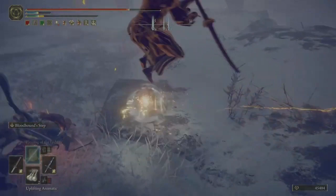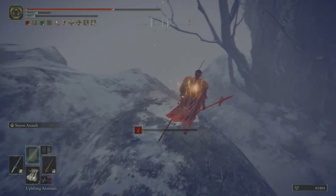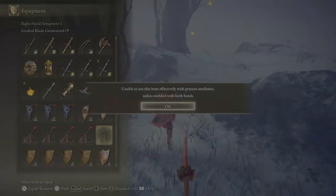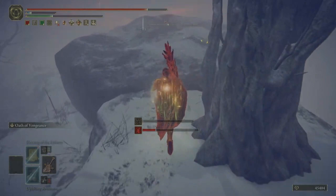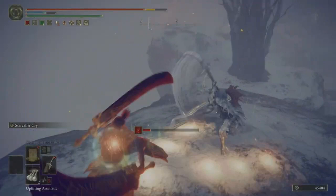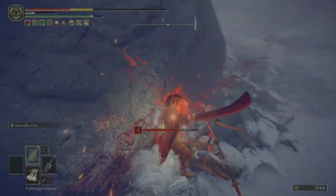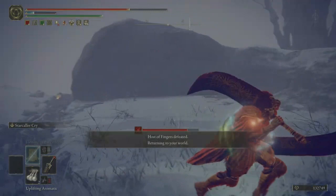Here I'm swapping to the bloodhound step dagger so I can essentially run and try to get some cover and distance and hopefully separate them. At this point I'm looking around at the environment and I notice there's a lot of ledges. I'm swapping to the grafted greatsword to get the quick buff. I was pretty sure there was more ground on the other side, but I wasn't completely sure, so coming up here I have to take a gamble. Here I'm trying to drag him off the edge, and after the second Star Caller's Cry, both one of the phantoms and the host go down.